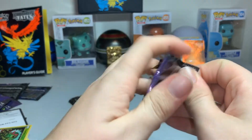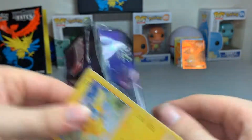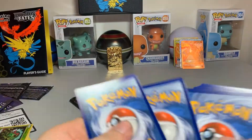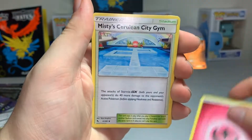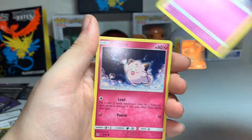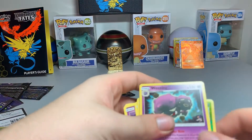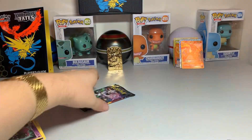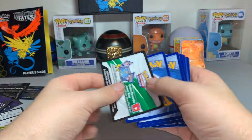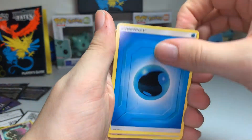Three packs to go — can we get a full art shiny? Come on! Fairy energy, Cerulean Gym. Two packs left — can we get at least one full art shiny Pokémon? Come on, that's all I ask. Is that too much to ask for? Water energy.